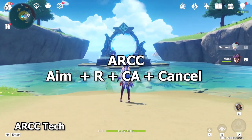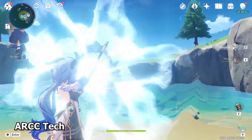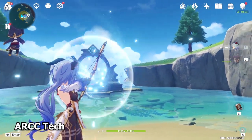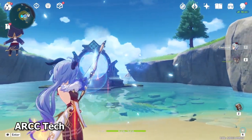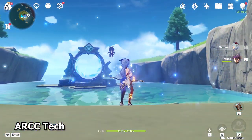Pulling that up, we're going to introduce the ARCC, which is Aim or Charge attack Cancel. Instead of letting go of your left-click button, you manually click ARCC right after you shoot a shot. This will cancel the ending much faster and let you fire a shot even faster than before.